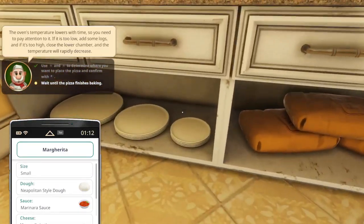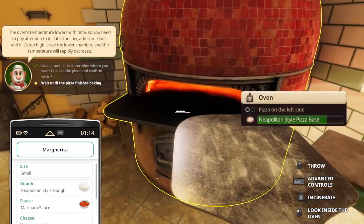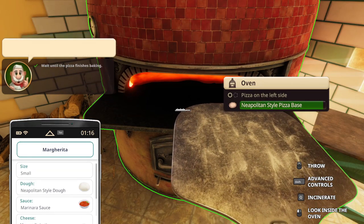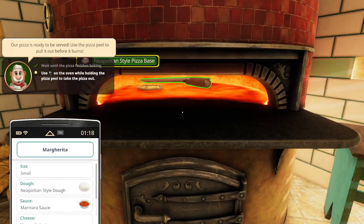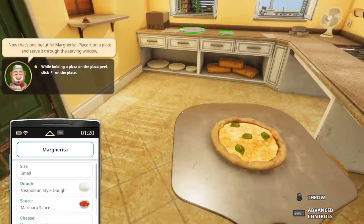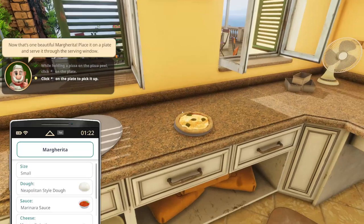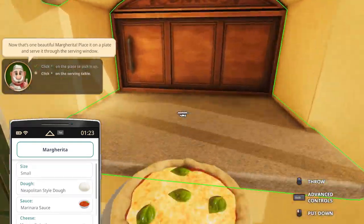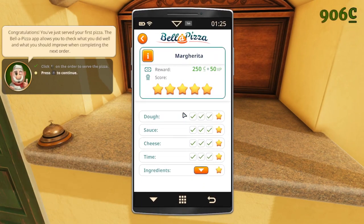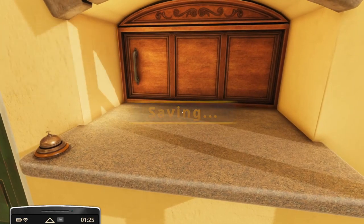Not yet. Leave it there. Prepare a plate — a small plate will do. It's almost done. Click and take it out. Bring it over to the plate, toss it there, click on it, and then serve. There we go — we got five stars! Ingredients all good. Press T to continue, and that's all.